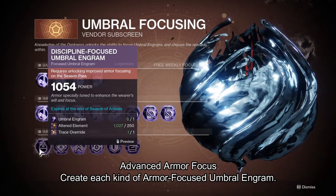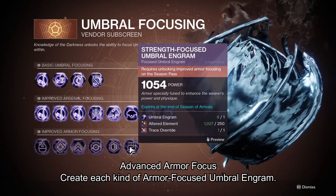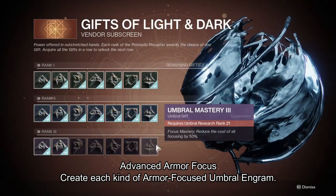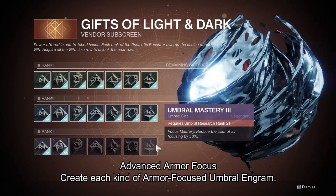The seventh Triumph is to create each kind of Armor Focused Umbral Engrams. This is the last row in the Subscreen, but you need to be at least level 72 in the Seasonal Pass. I also recommend getting the Last Gift in Rank 3 that reduces the cost by half, as these Engrams are expensive.